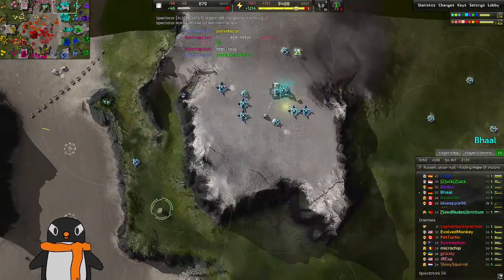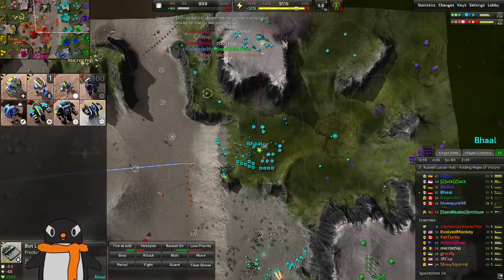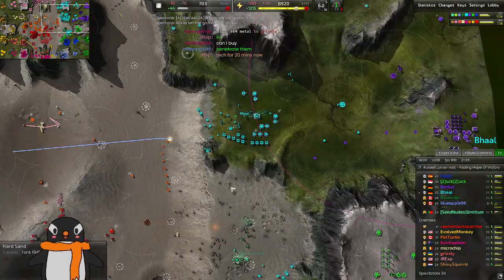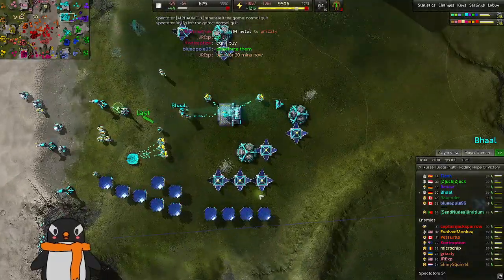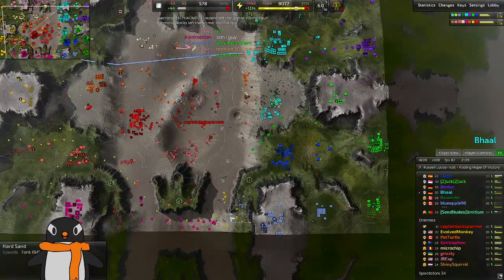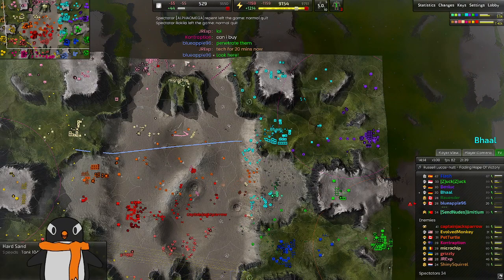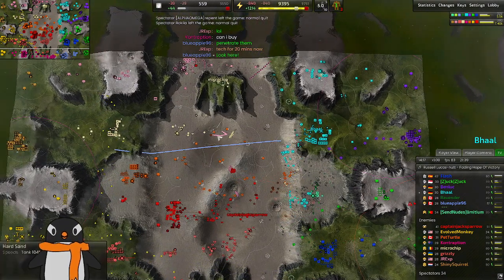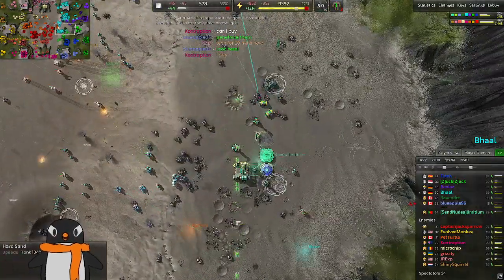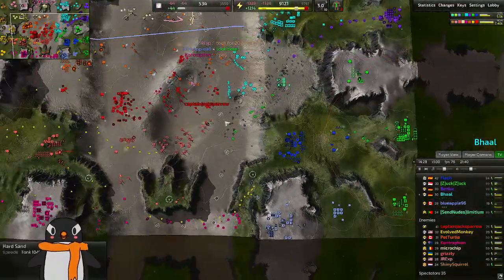It looks like someone dropped from the game. I believe this player had to take over this bottom base. It's not looking great for the right. Initially I favored the right side, especially with those comm explosions, but the other comm explosions in the middle and the top outweighed it, and now it's going to be the left side's favor, obviously. But high-level players can make comebacks, and I think they do it all the time, so we might see.